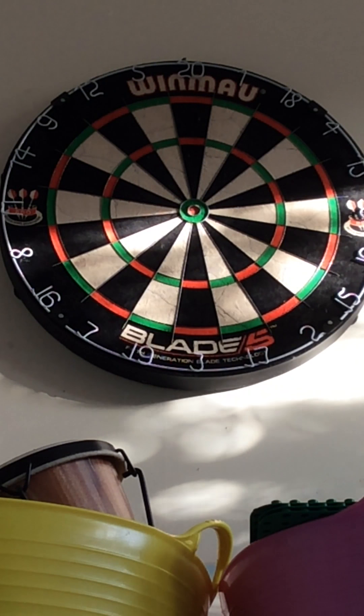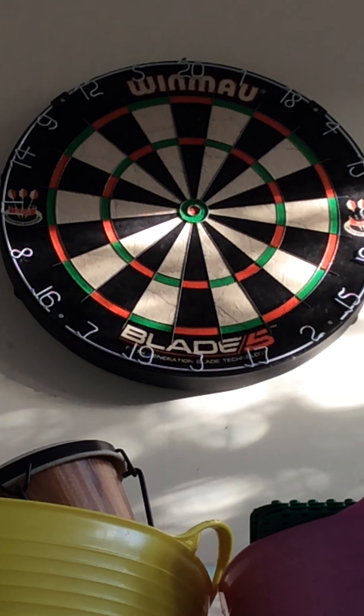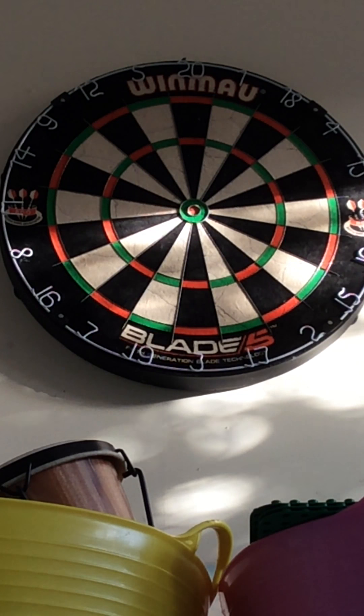Treble 19 is the same but on the 19, treble 18 is third best, and treble 17 is actually fourth best. The bullseye is actually fifth best — you might think that's the best, but it's actually fifth. Anyway, we have to finish on a double, which is the outer ones, and the black bits are just zero.